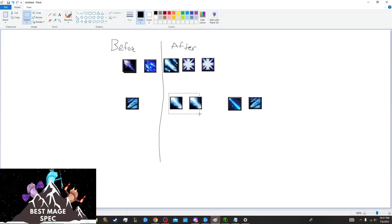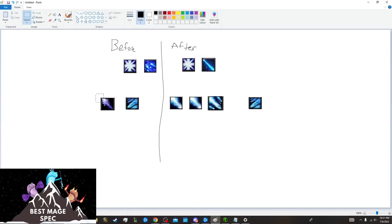So the Flurry combo every 30 seconds would be: Frostbolt, Flurry, Comet Storm, Ice Lance, Ice Lance. We also now have Ray of Frost, which only goes on the second-to-last stack of Winter's Chill. So if used every minute, it would be: Frostbolt, Flurry, Ice Lance, Ray of Frost. These two abilities are only ever used in those specific places — Ray of Frost is only ever on the second Winter's Chill stack, and Comet Storm is only ever after Flurry. After you Frostbolt/Flurry, you just check if Comet Storm is ready and press it, or check if Ray of Frost is ready and press it on the second stack.